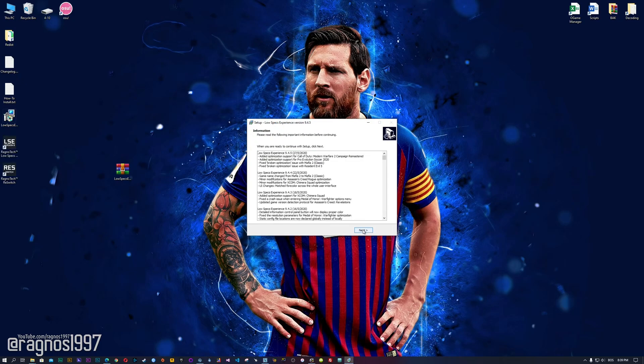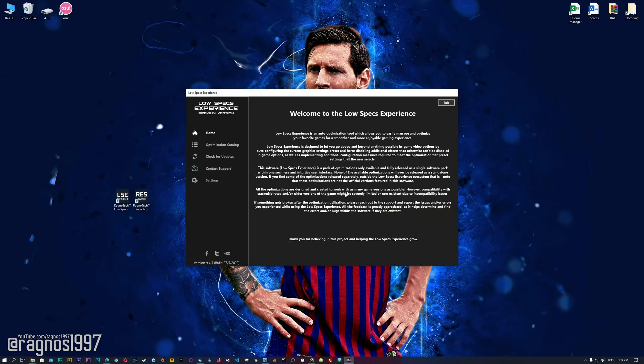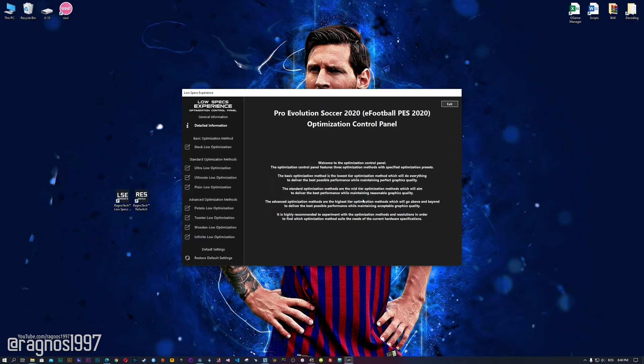Now start the installation process for the Low Specs Experience. Once it's done, start it from your Desktop shortcut and head over to the optimization catalog section. From this drop-down menu select Pro Evolution Soccer 2020, and then press load the optimization package. The Low Specs Experience will automatically check if your game is supported by this optimization. If it is, press OK and the optimization control panel will load.